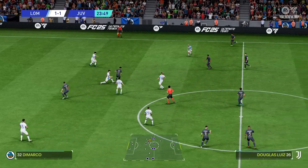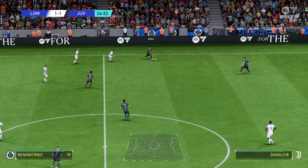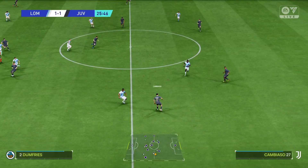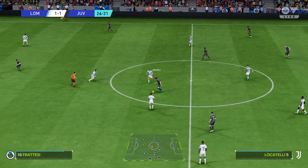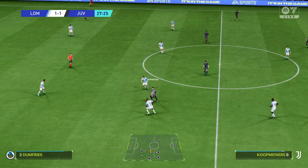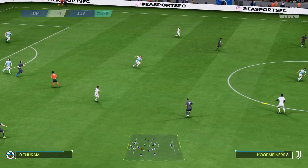Counter-attack coming — away they go. Federico Gatti, now Danilo, Locatelli, Bremer, Bremer and Koopmeiners, Bremer — could be something on. And that's nicely won to see off the threat.